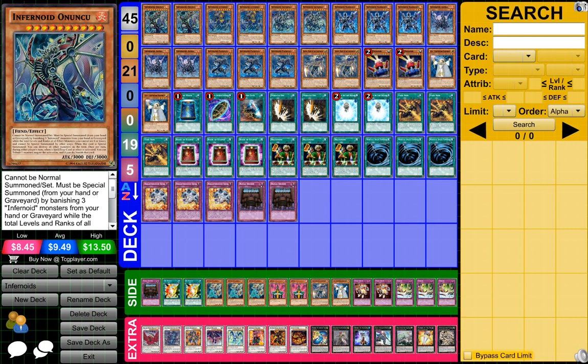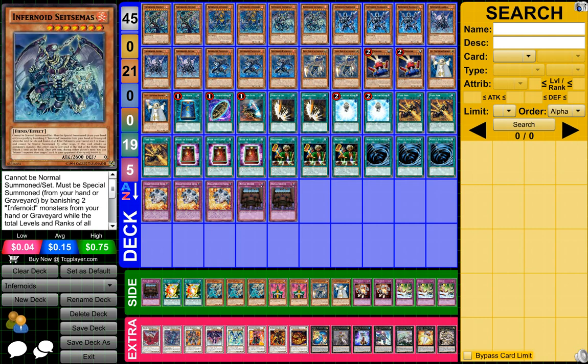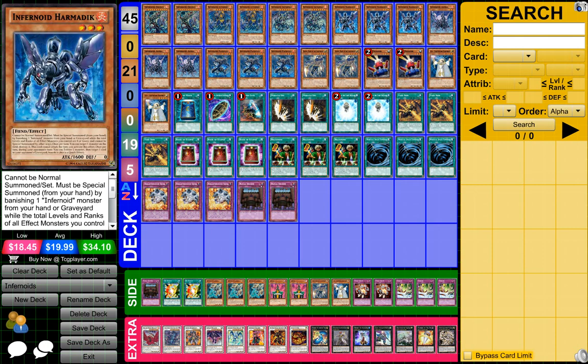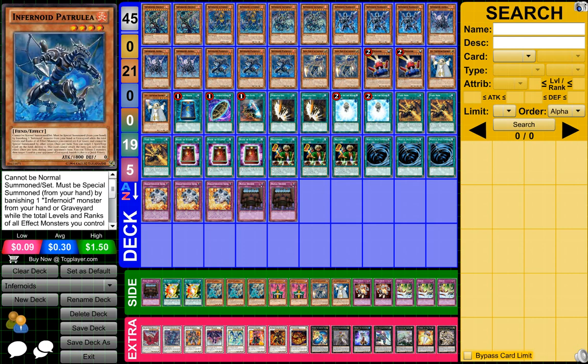To start it off, what we have is 2 Infernoid Unoichi, I think that's how you say his name. Then we have 2 Infernoid Atadell, I think that's how you say his name. Then we have 2 Sedemas, 3 Infernoid Harma — I don't even know how to say that — 3 Antra, and 3 Paparula.